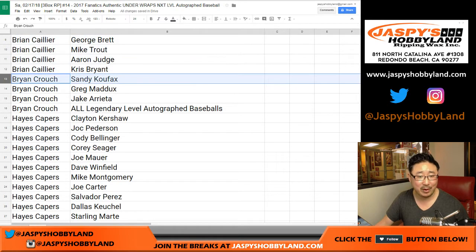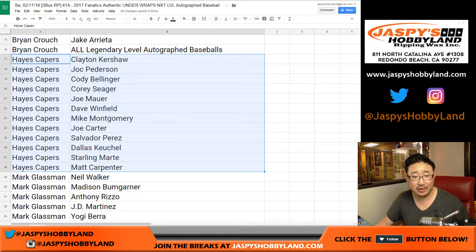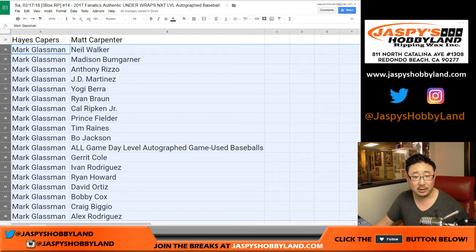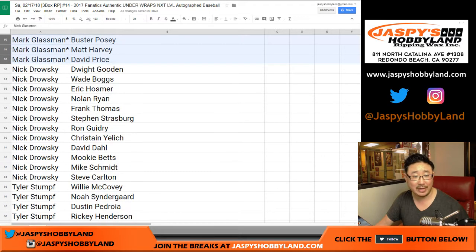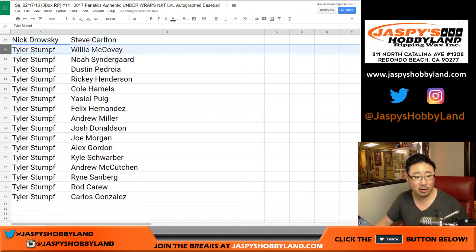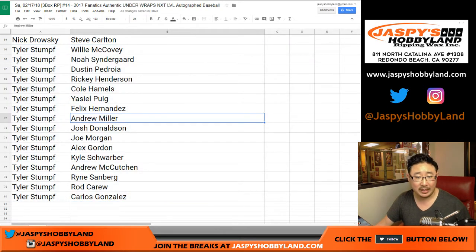There's Brian C. and the other Brian C. right here. Hayes has got some Dodgers — Kershaw, Peterson, Bellinger, and Seager. Some Dodger Joe mojo, maybe. Mark got a bunch of spots, including that Game Day-level spot and some other nice ones. Kirk Gibson, Buster Posey, Matt Harvey, and David Price are your last spot mojos. Dydrowski, you've got these guys — including the Eric Hosmer we were just talking about off camera. And Tyler, there are your possibilities. I feel like everyone gets some good players out of the deal with one spot giving four players.